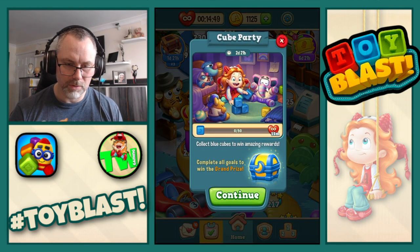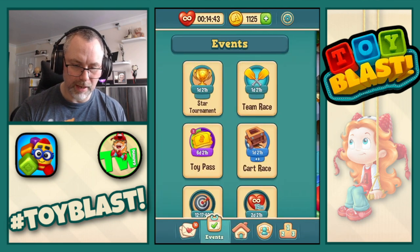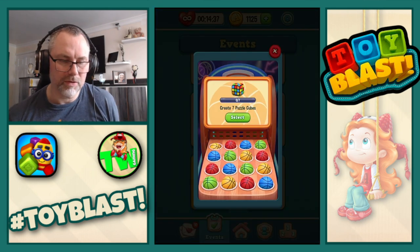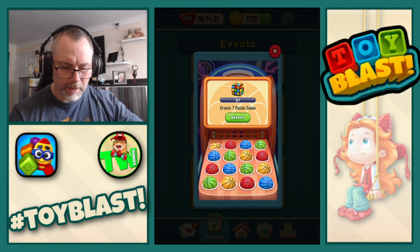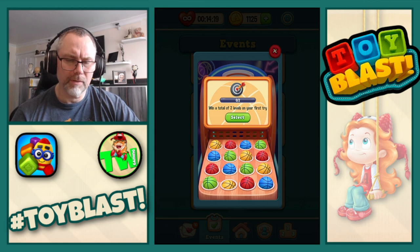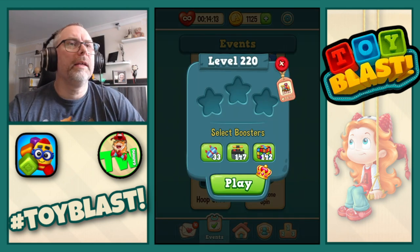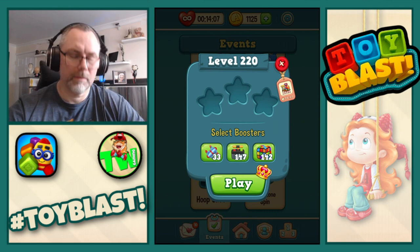Team race we don't do. Cube party — we got that. Hoop shot — we're going to start with yellows first. So: create seven puzzle cubes, make two TNT and TNT combos, collect a total of 10 stars, win a total of two levels on the first try. And we actually have today's challenge which is First Try Saturday.